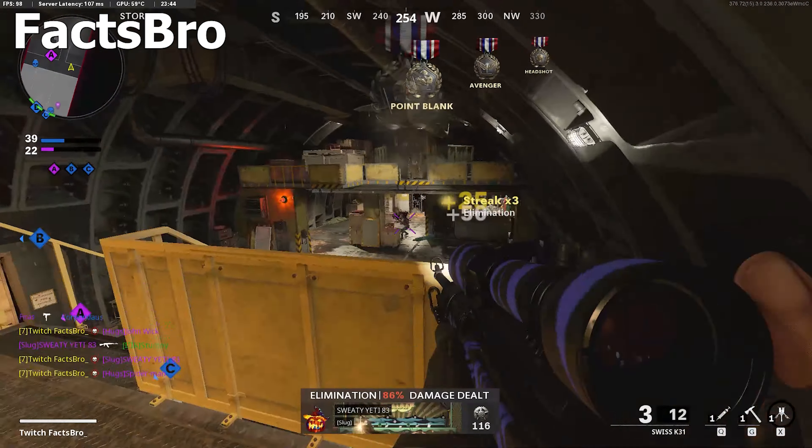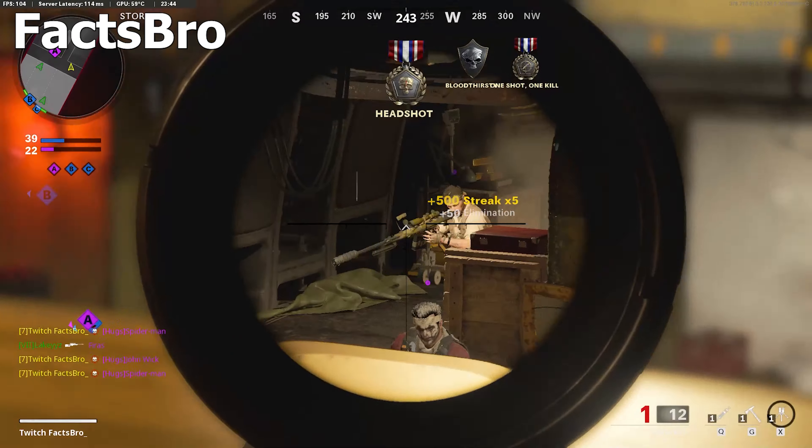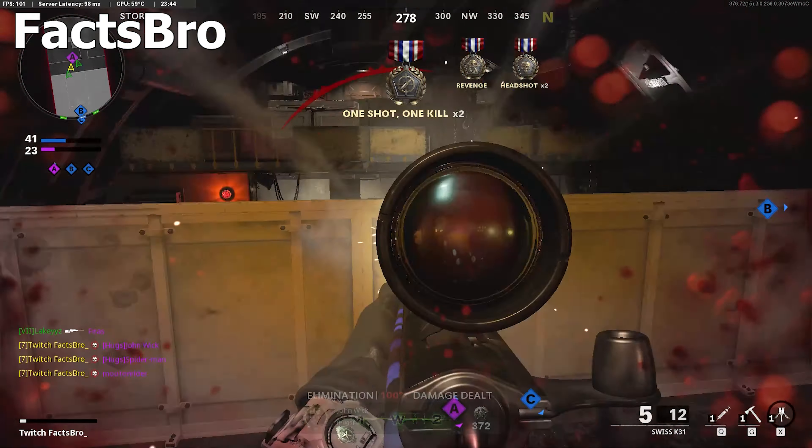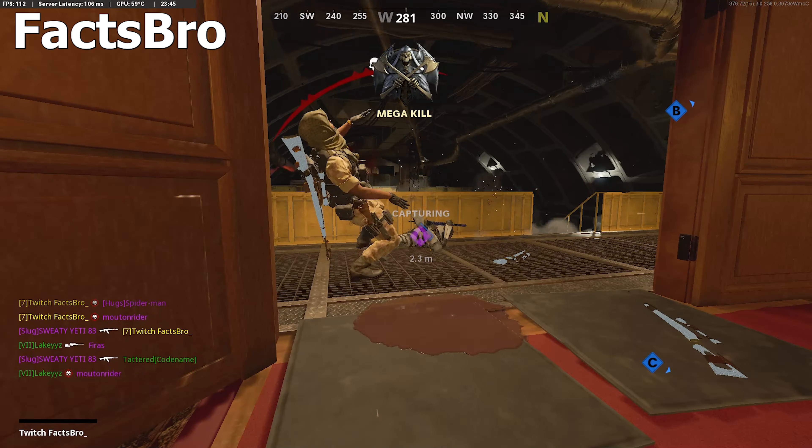Number 7: we have the boy Fax Bro and he is on Gluboko with the Swiss as well. Gets four heads, gets another one, and another one — for a split quad. That's three, that's a times three, dude.